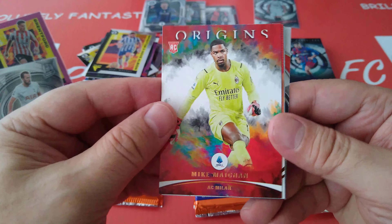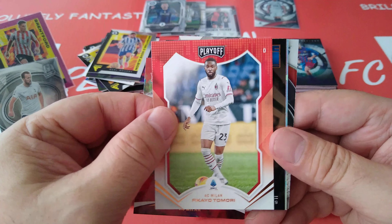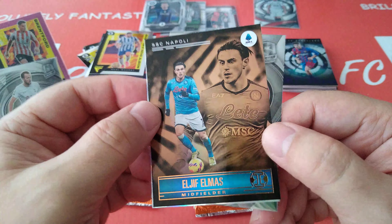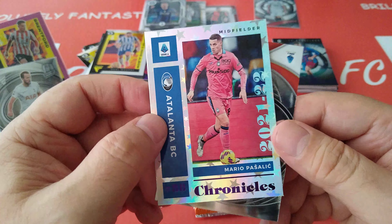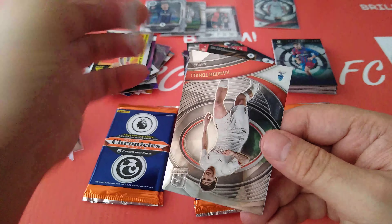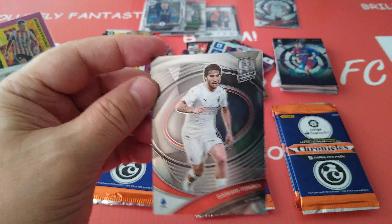Mainan the keeper for Milan in Origins. Tomori, AC Milan on loan — it's an AC Milan special. Followed by Ilmas, Midfielder Napoli. Then Chronicles Pasalic for Atalanta — very nice in the silver foil. And finally it is Tonali in Spectra. Nice card.